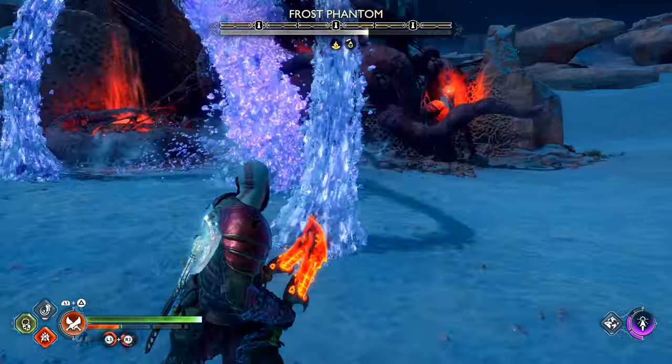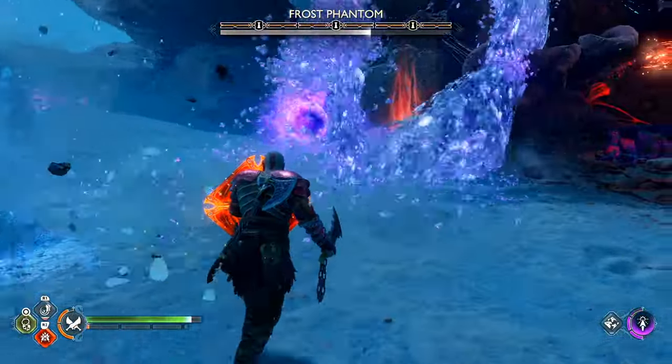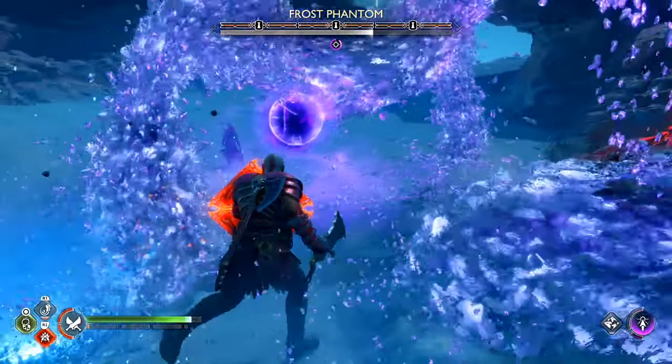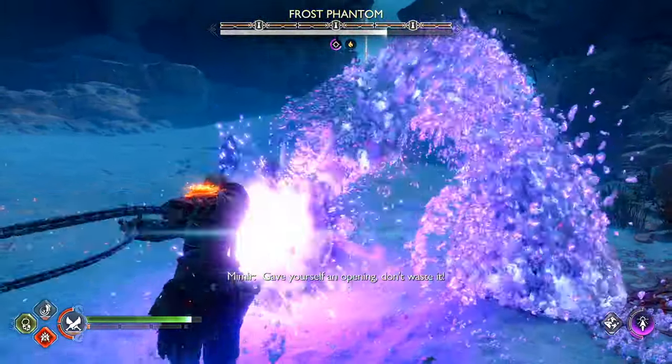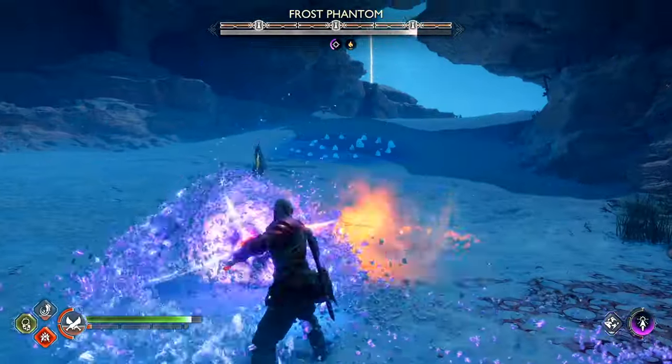It's easy to dodge, just move away from it. The second thing that you want to make sure you don't get hit by is — I'm calling them tentacles — it just kind of swings at you, but they are very easy to just parry or block. You'll see that I pretty much don't get hit by the tentacles specifically at all; I just parry them every time.